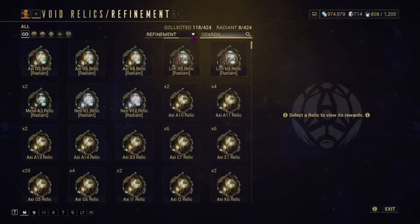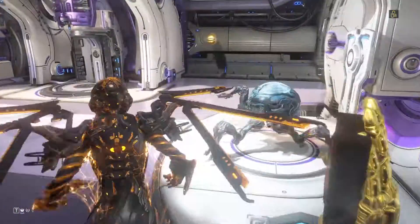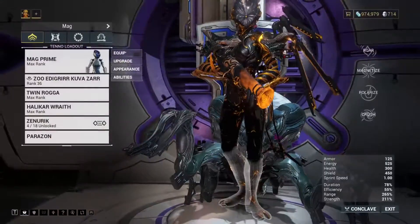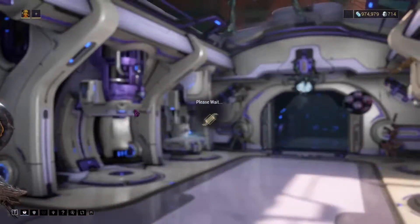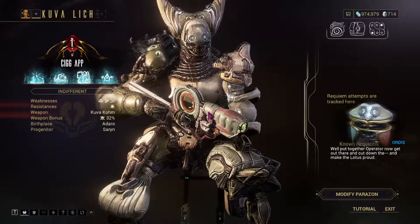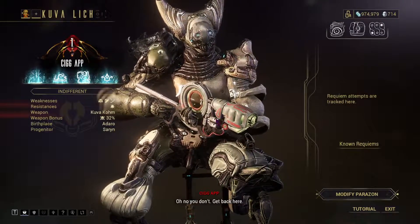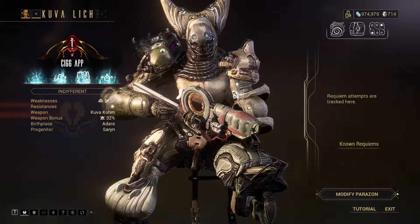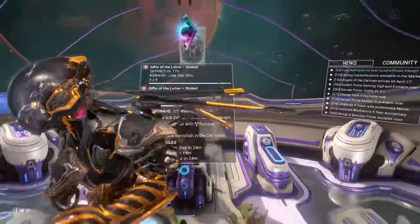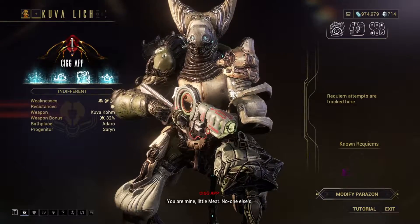I would advise that when you want to start doing a lich, you should have three different Requiem mods out of the relics, and equip them to your Parazon. Because if you look at the bottom right of the screen, there are three little circles. Once you start doing the missions and killing what are called Thralls, that will give you something called Murmurs, which will fill those circles. Once you have fully filled a circle, it will reveal one of the three mods you need to kill your lich.